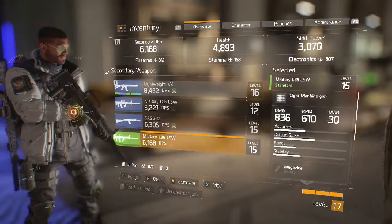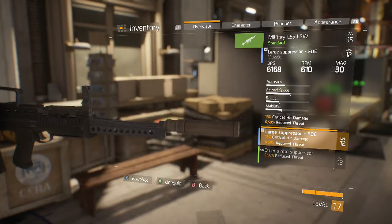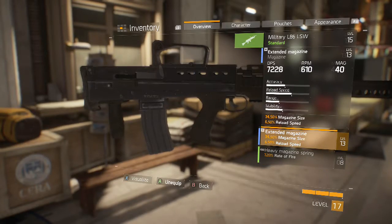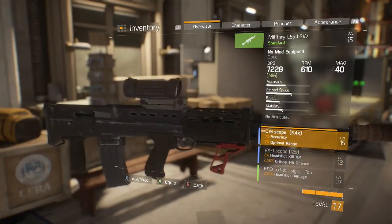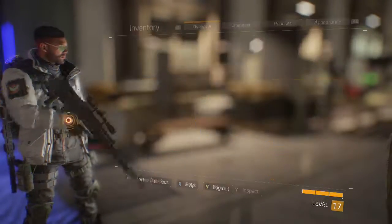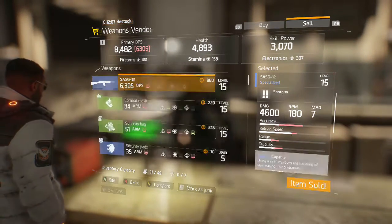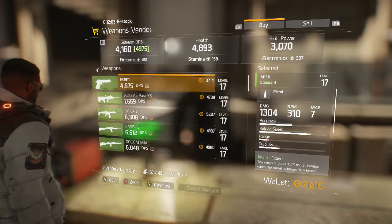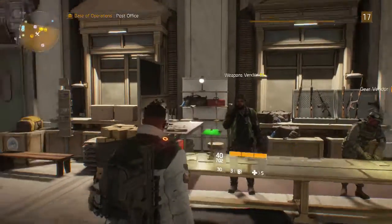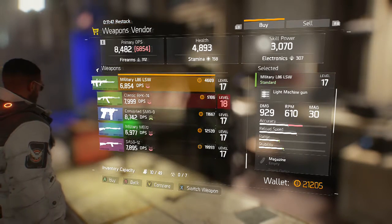I'm just gonna take basically everything I put on here and put it on this one. I'm gonna use this one, then just sell those two guns. I have a nice amount of money. I feel like I want this gun — you want something else you let me know, you name it I got it. That's basically just what I had.